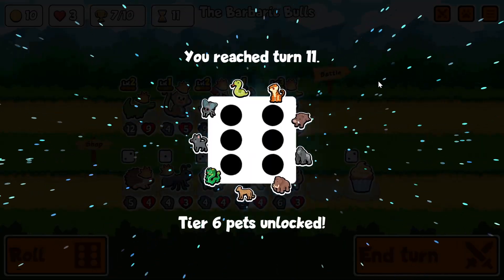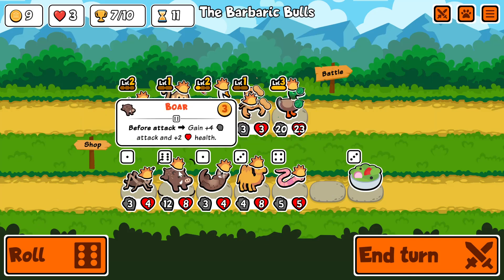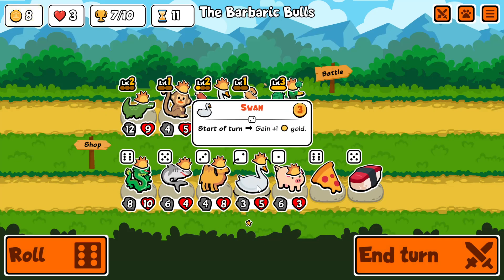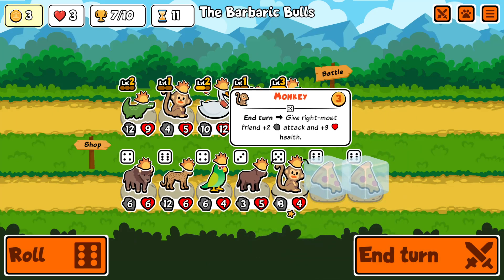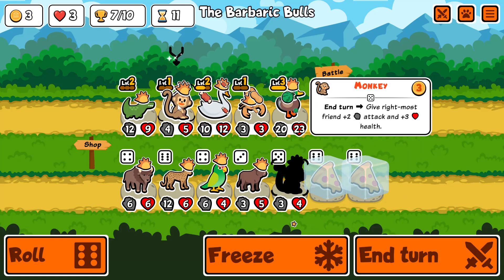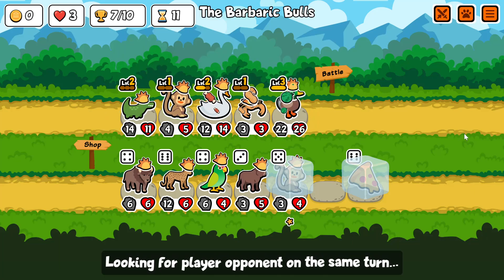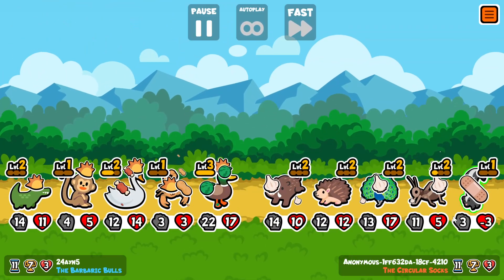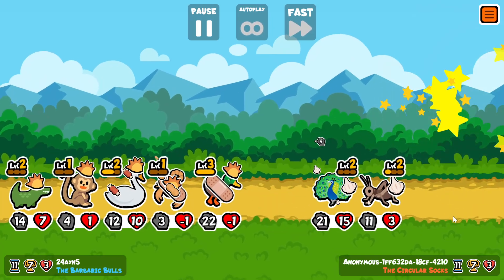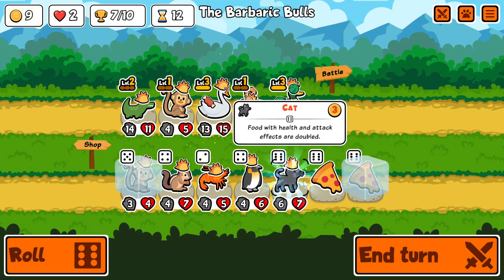We don't have a proper level three yet, so I would be looking for a level three. We can roll into another swan — another swan is fair. Let's do that. That is not good. Buy a single cricket. Level three swan — there we go.